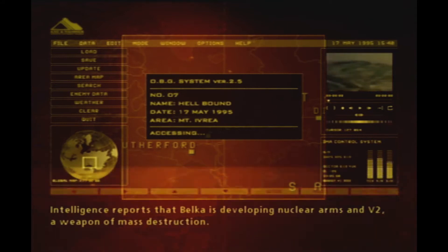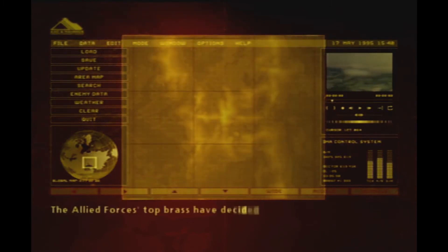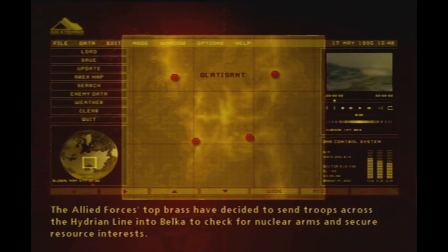V-2 intelligence reports that Belka is developing nuclear arms, a weapon of mass destruction. The Allied Forces top brass have decided to send troops across the Hydrian Line into Belka to check for nuclear arms and secure resource interests.